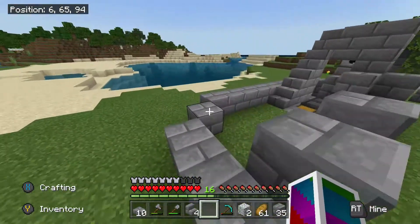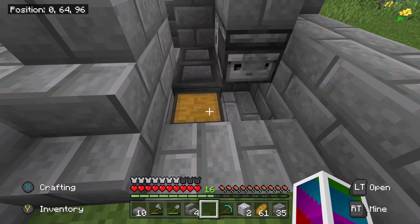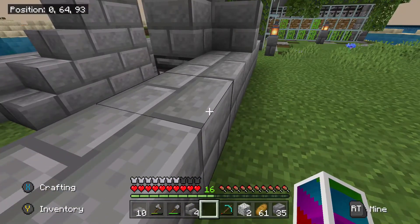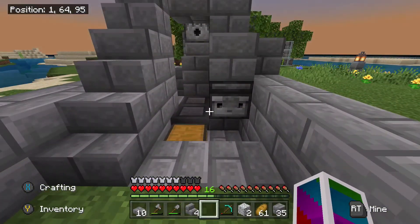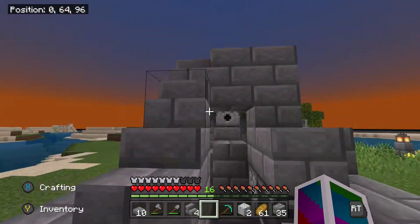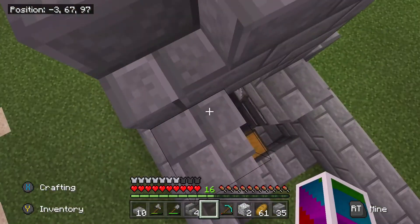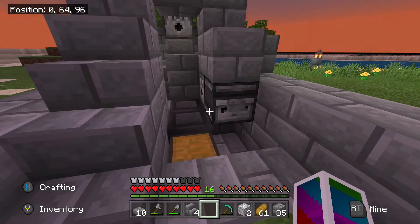I got a couple things done — let me just run this by you. If you're trying to build this, you're going to need two hoppers (optional), an observer, two dispensers, some buttons, a chest, a water bucket, a lava bucket, and some blocks, slabs, and stairs. This is going to be a little different than Skippy6 Gaming's tutorial because I'm trying to confine it within these walls here.